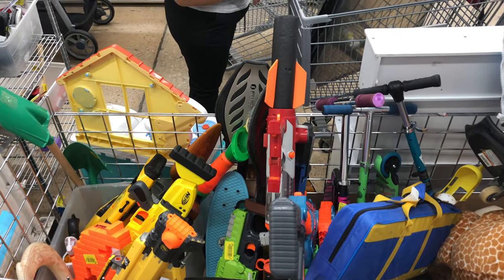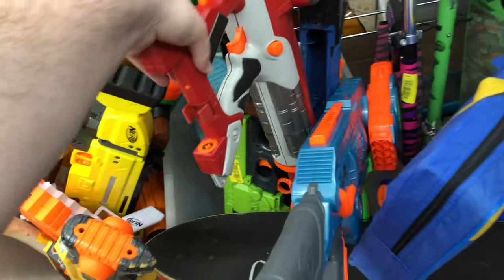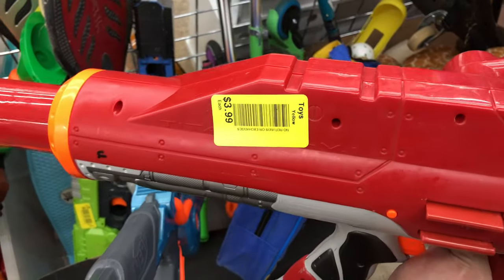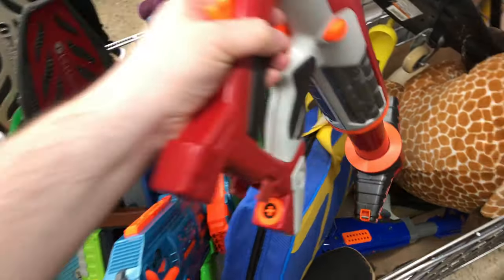Okay, stop number two. We got ourselves a Titan and it's got its rocket on it. But unfortunately it's been blown out, so this thing's not gonna fire — you'd have to mod it up to get that rocket to work. But $4 for a Titan with that rocket? It's still got all three fins on it — that's pretty interesting. I'm gonna think about that.